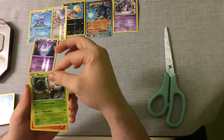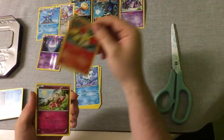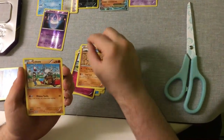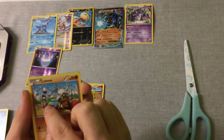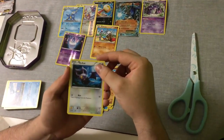We have a Pinsir, a Quiladin, a Vanillish — bit too cold for ice cream this time of year — a Fennekin, a Flabébé, a Sancrow — not an evolved one, not yet anyway — a Klefki. Aww, look how lonely it looks, like a little baby playing with its mum. Klefki's all alone — I'll put you with your new family over here. And a Noibat.